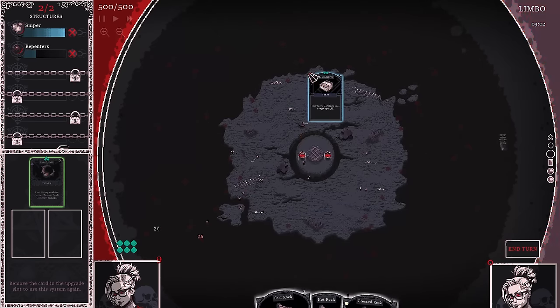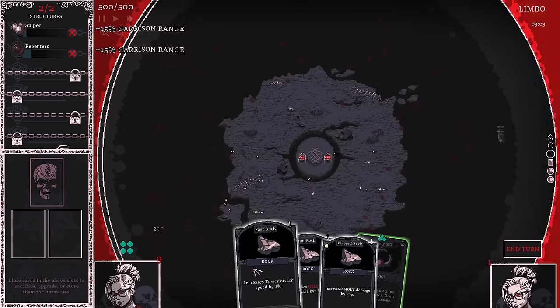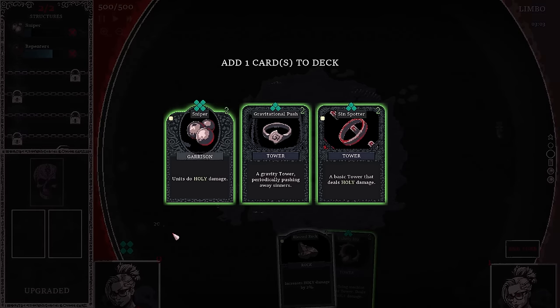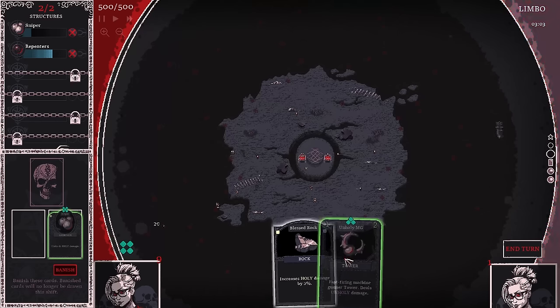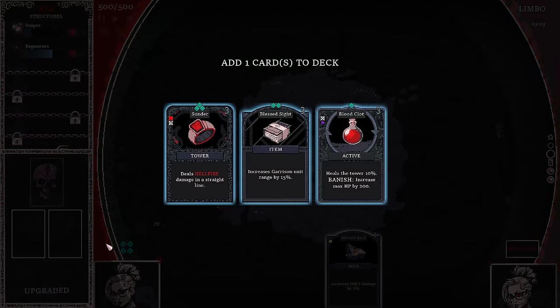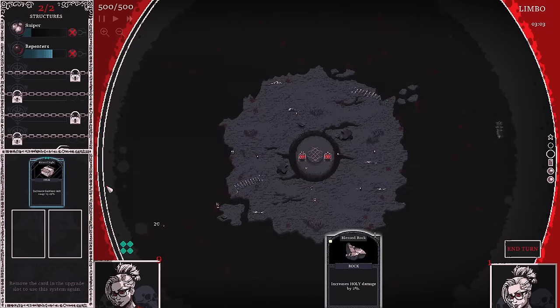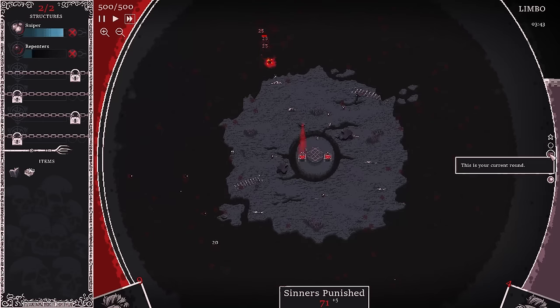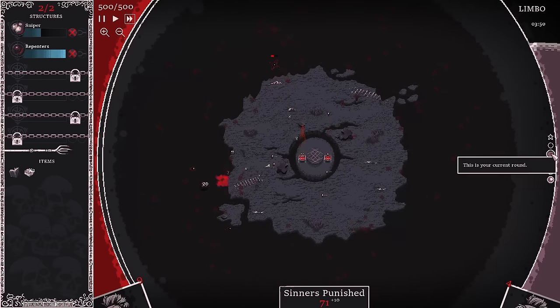I'll take this tower out of there, turn some rocks into a green, maybe upgrade that green into a blue. I want to get to the more rare items as quickly as possible. Increases garrison unit range again — I can do that. So we are just adding a bunch of range to our garrison units. This over here is our current round progress.